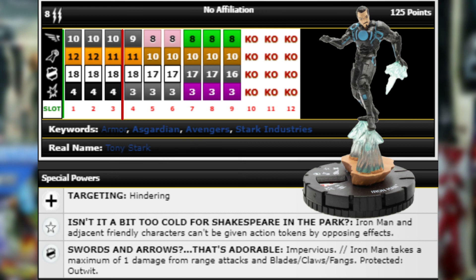Taking a maximum of one damage from range attacks is really good, and with Blades Claws Fangs they can't hit him hard up close either. They have to rely on Exploit Weakness mainly, and they can't Outwit his defense because it's Protected: Outwit. As long as you stay at range and stay away from Exploit Weakness you'll be good — and he's got Outwit to just Outwit their Charge or their Exploit Weakness.